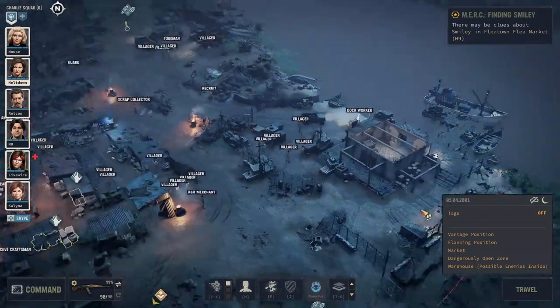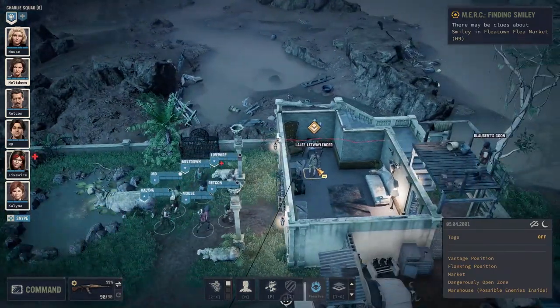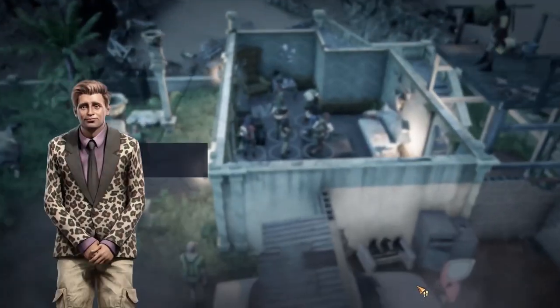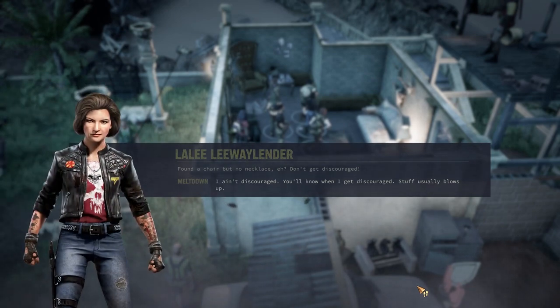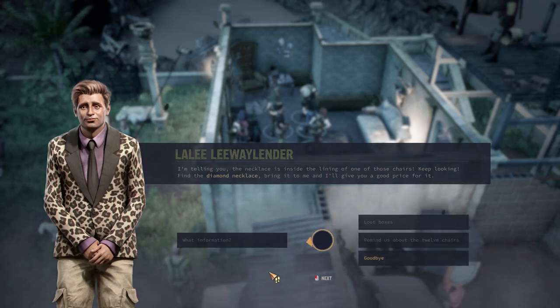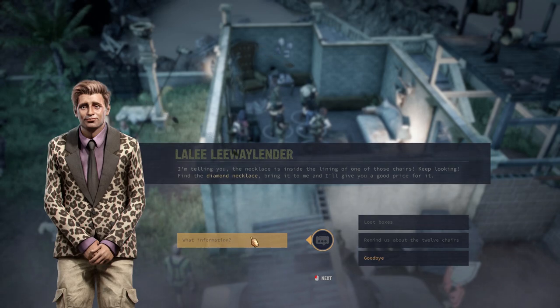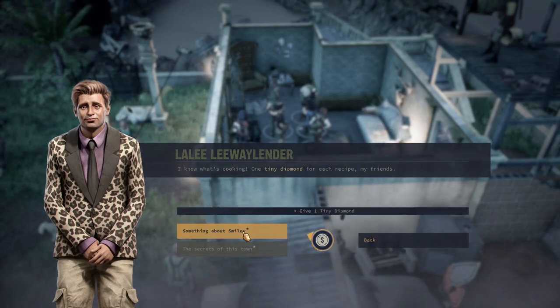I can't imagine the magazine stands restocked already. We find a chair but no necklace. Lolly says to keep looking — the necklace is inside the lining of one of those chairs. That's not what I'm here for, though. I was hoping he'd have something to say about Boss Blow Bear's business, but let's ask: what can you tell me about Smiley?